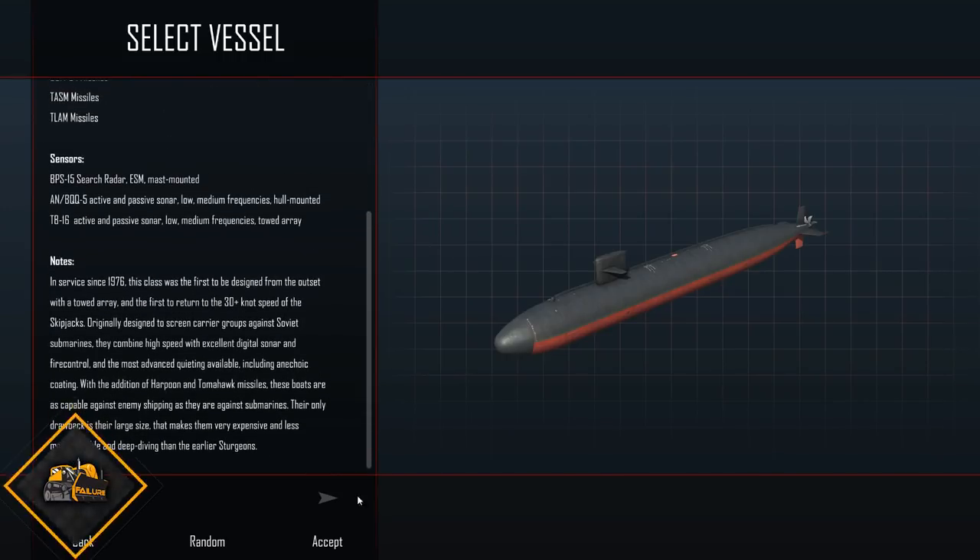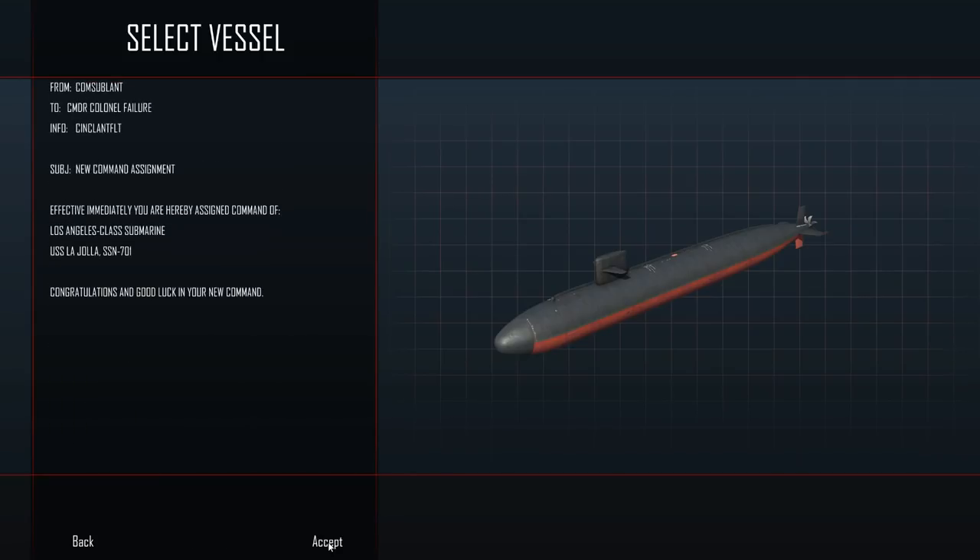We've got some notes about the submarine here, which you are welcome to pause and read at your own leisure. From ComSubLant — choose your own pronunciation — to command: Colonel Failure. New command assignment, effective immediately: you are hereby assigned command of Los Angeles-class submarine USS La Jolla SSN 701. Congratulations and good luck in your new command.